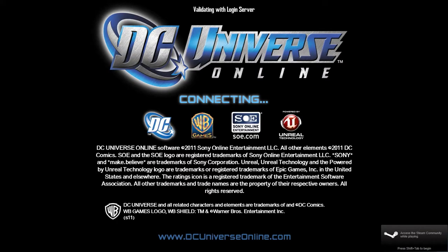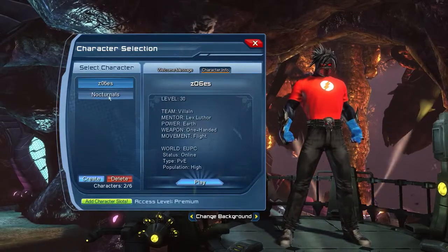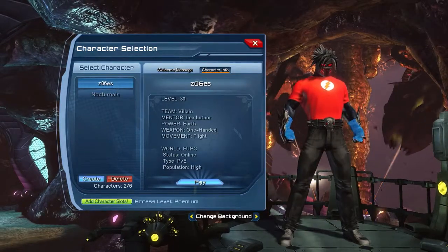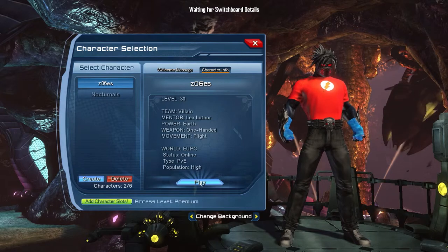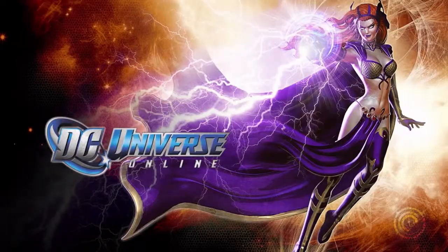Okay guys, here it is — game daily number four, and the game I've picked for today is DC Universe Online. I'm going to choose my character; I've got two here and I'll go with z06es, who is a villainous character that I've had for about eight months now. It's up to level 30, CR88, and I started playing the T5 content but got so bored of it, so I've not played this game for a bit.